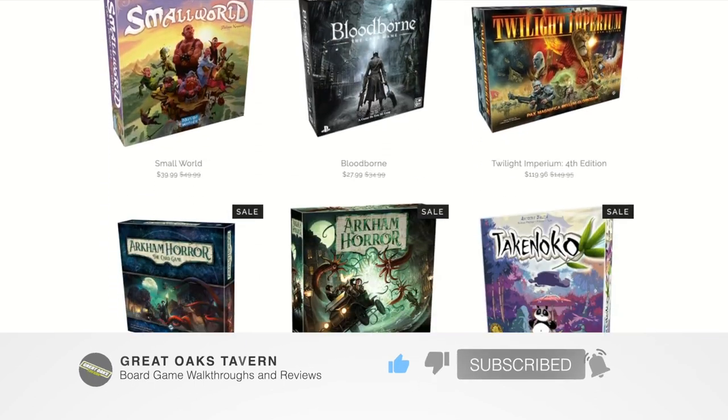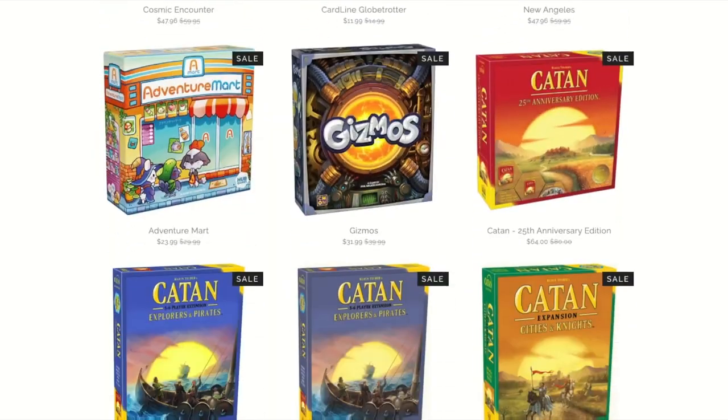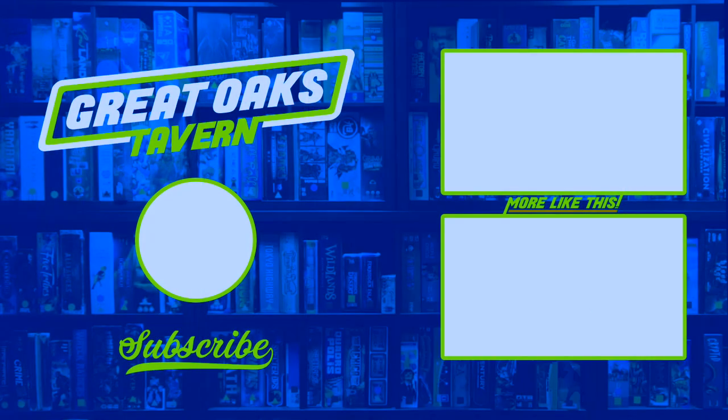The Initiative is one of hundreds of great games you can pick up for up to 30% off at greatoakstavern.com/shop. Click the link in the description for more information. Or just stop on by when you're in town to play this and over 600 other awesome games like it at Great Oaks Tavern.